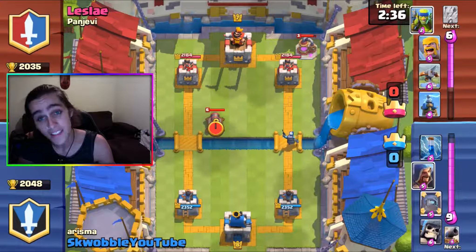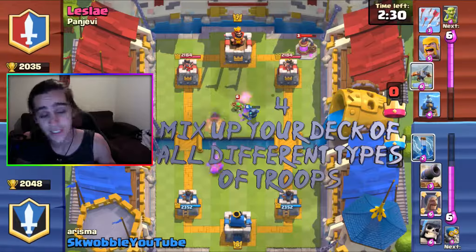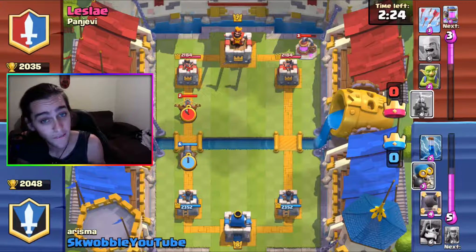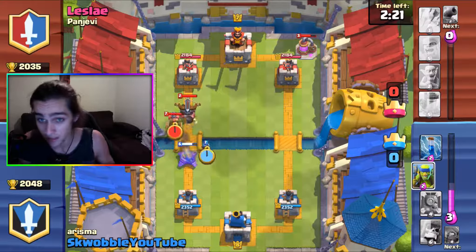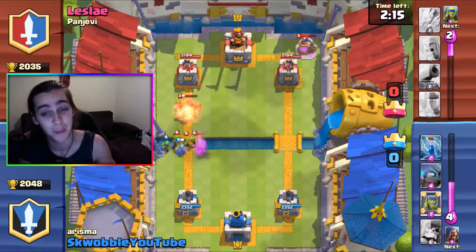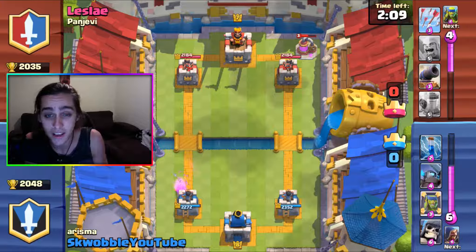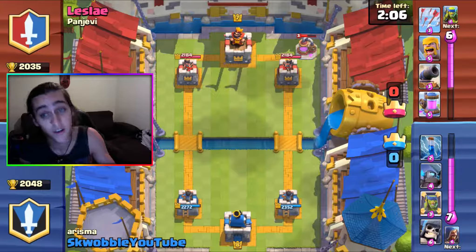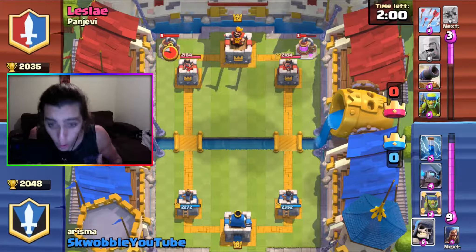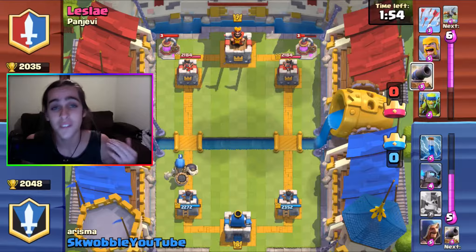Tip number four is to always keep a mixed deck — always have a tank, a splash damage card, a flying troop, a defense, and even a spell. Having all ground-damage troops is bad if they throw a Baby Dragon at you since none of them can hit it. You can counter a Baby Dragon with your own Baby Dragon, a Wizard, or even a Tesla — the point is to always have options to counter.